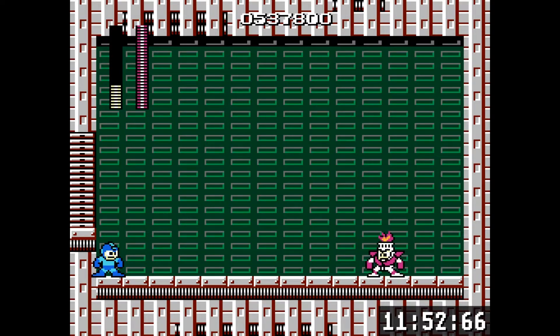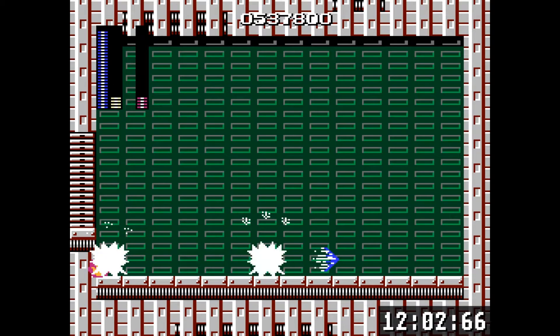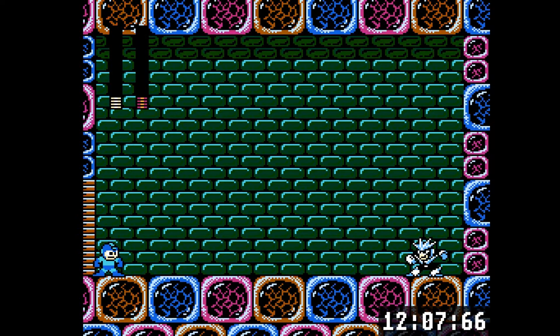Now a Mega Man 1 boss - Fire Man. Fire Man is weak to ice and you can select trick it and just utterly annihilate him. And then I almost completely screw it up, but luckily I kill him.